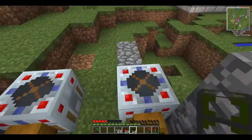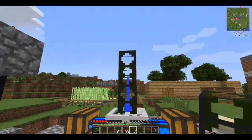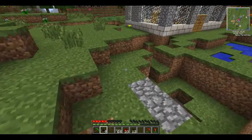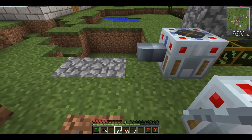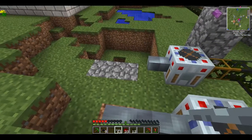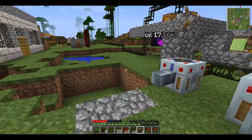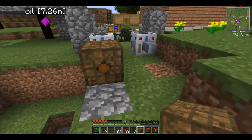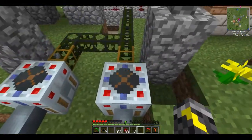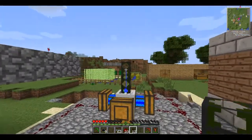Yeah, basically you're going to want to put your water strainer down — it doesn't matter how — and then go over to the pump. We already have water coming out of it. Make sure you get some copper cable. You want to make sure that the hole is facing towards you, so you just crouch and it will connect. When I was down in my little factory, I had these generating electricity and I was losing hearts, so I think if the cables are not insulated, that will happen and you will lose hearts.